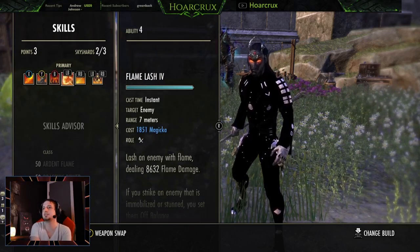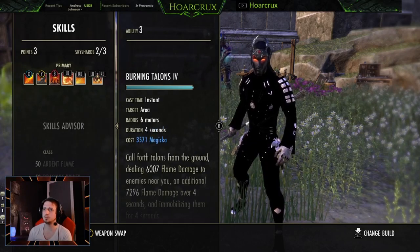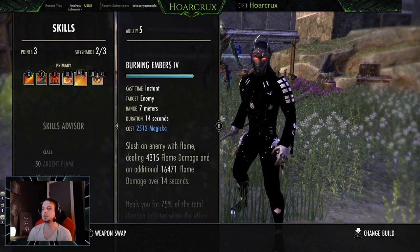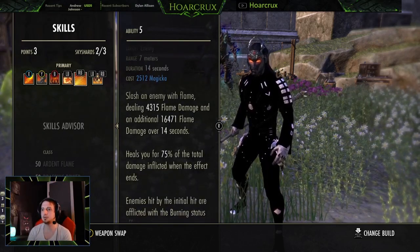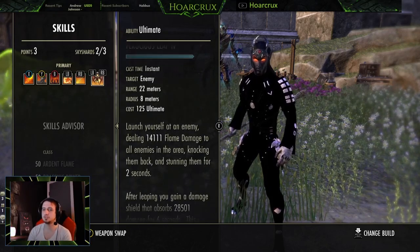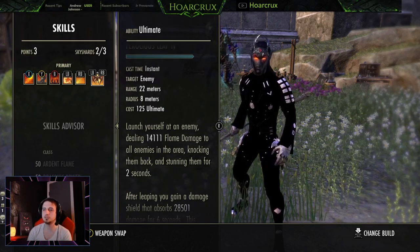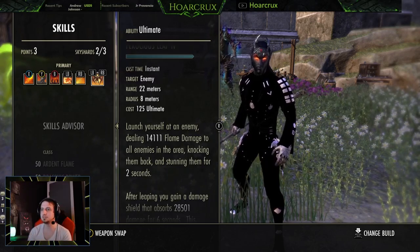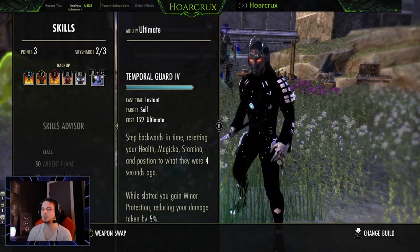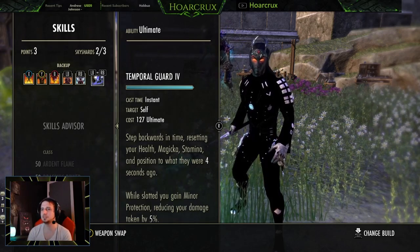Flame Lash is here just to get our Power Lash off. You don't necessarily have to Fossilize and Flame Lash — you can use Burning Talons and Flame Lash to proc Power Lash as well. And if they dodge roll, Fossilize will also proc Power Lash. So you have two ways of applying Power Lash. Burning Embers just helps keep you topped off — it applies the burning effect 100% of the time and is a really heavy-hitting DoT as well. Running Ferocious Leap as our gap closer. It doesn't hit too terribly hard but it's helpful for gap closing and pulling people out of stealth — if they stealth immediately after you jump, it pulls them out. It's also really helpful when you're running Wings.